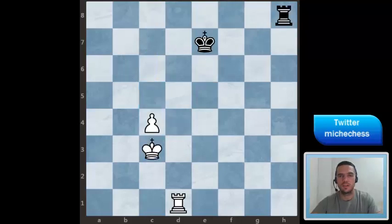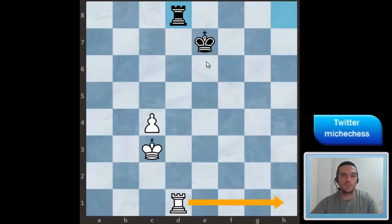As a curiosity, if it was black to move they could get a draw more or less easily. The right move could be Rook d8. The idea is that if white doesn't trade then, as we saw previously, the king comes in front of the pawn and the rook should come over the sixth rank, and black will be able to get Philidor defense and get a draw.